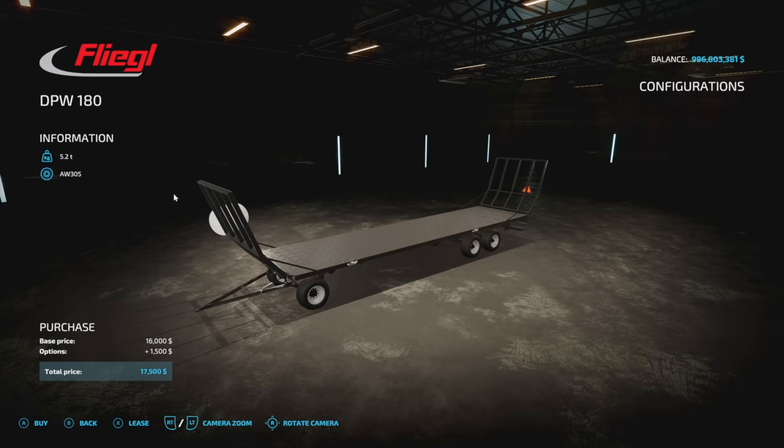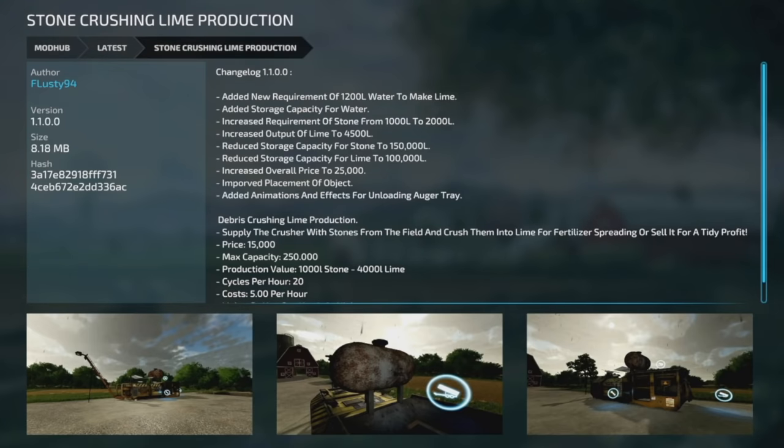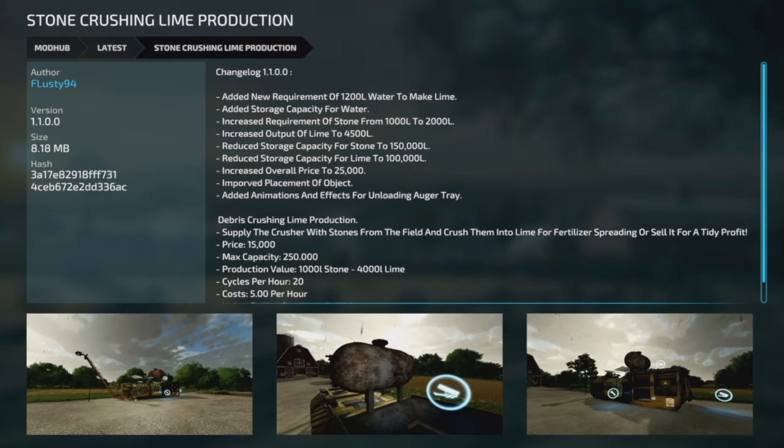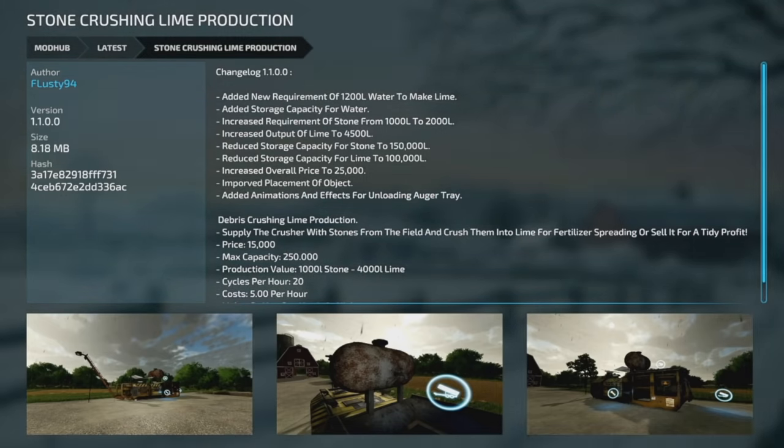The Fleego DPW Pack has an update from MeifUFS — version 1.001, fixing the center of mass. And the last update for all platforms today is the Stone Crushing Line Production from Flasty 94, version 1.1. They added a new requirement of 1,200 liters of water to make lime, added water storage, increased the stone requirement from 1,000 to 2,000, increased lime output to 4,500, reduced stone storage to 1,000, reduced lime storage to 100,000, increased the overall price to 25,000, improved object placement, and added animations for the unloading auger tray.